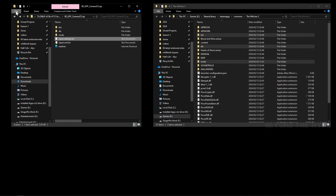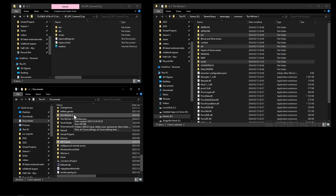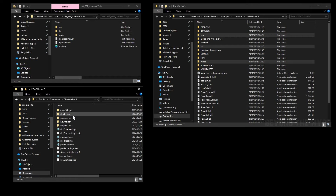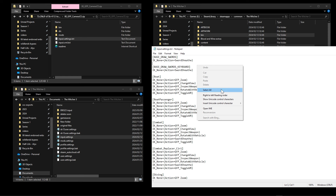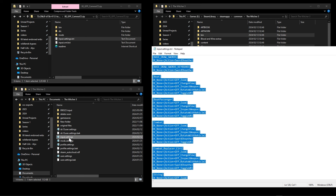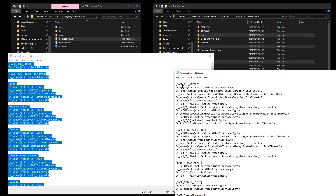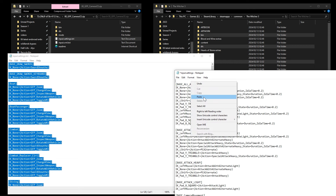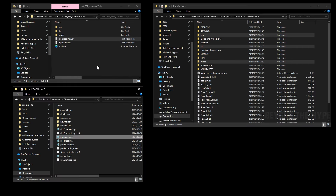Now open the input settings file. Open another window and navigate to Documents, then the Witcher 3 folder — you'll see an input.settings file there as well. Open the input.settings from the mod, select all, and copy it. Open the input.settings file in your Documents folder, hit Enter at the top to create a new line, move the cursor up one, and paste everything in. Click Save and close — it will automatically organize itself once you start the game.